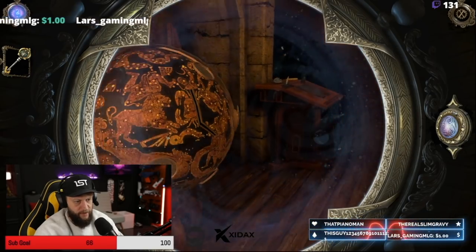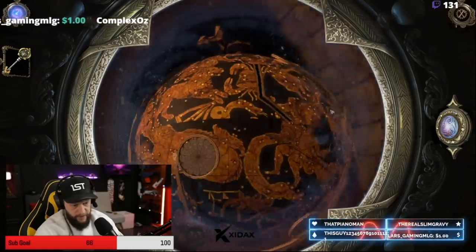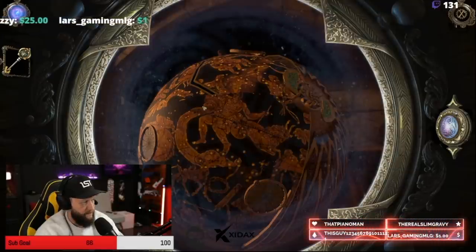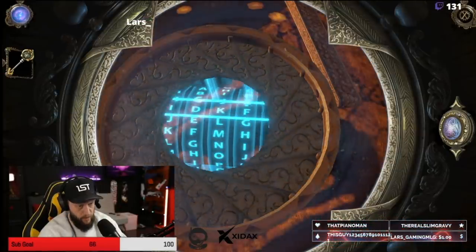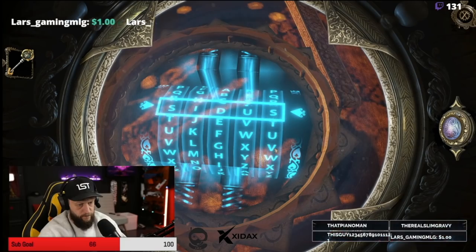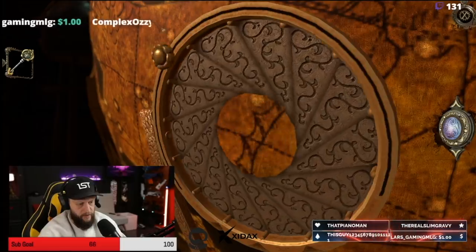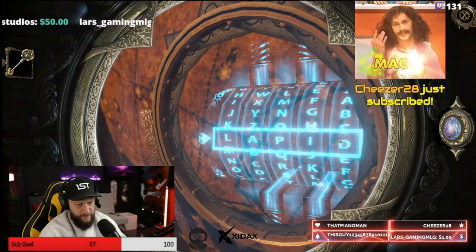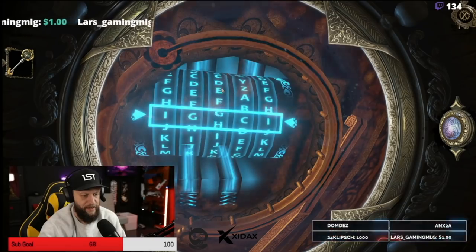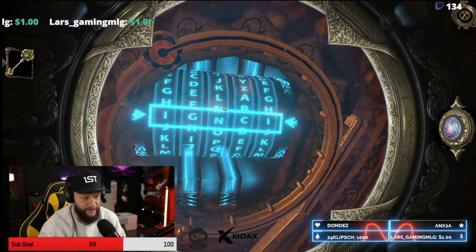So we have those words but we don't know where to put them now, because all of these things are blocked. But we have this key still. Oh, I can move this. Cidus. Lapid — is it lapid or lapis? Ignis, baby. Fire. Ignis — we've got to spell the word Ignis now.